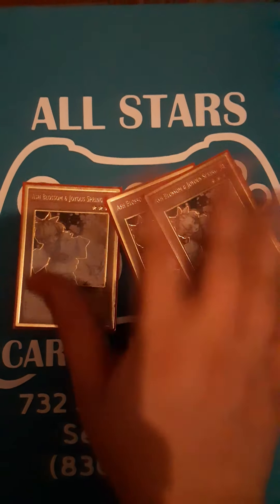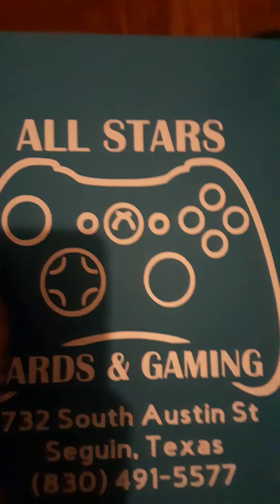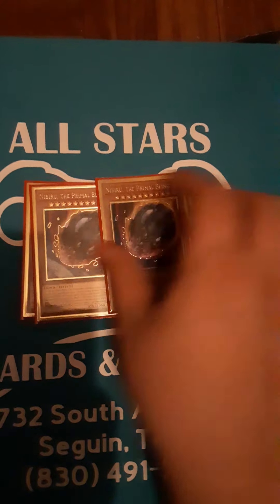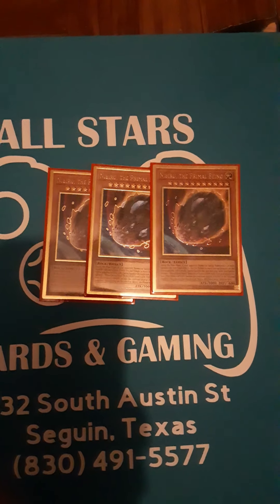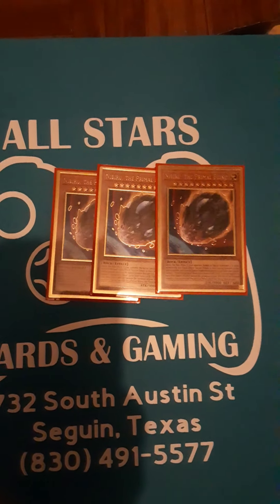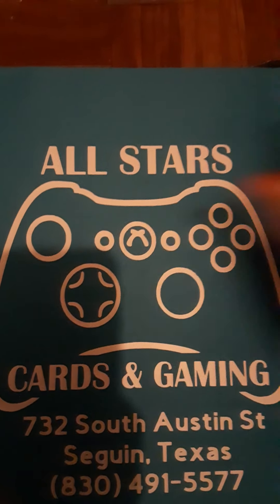For the hand traps, we play three Ash Blossom — it negates adding from the deck, special summoning from the deck, or a foolish burial-type effect. Next, three Nibiru. When your opponent normal or special summons five or more times during the main phase, you can activate this card's effect to tribute all the monsters, give yourself Nibiru, then give them a Nibiru token whose attack and defense is the combined total attack and defense of the tributed cards. Really good, especially if you have Pankertops in hand too.